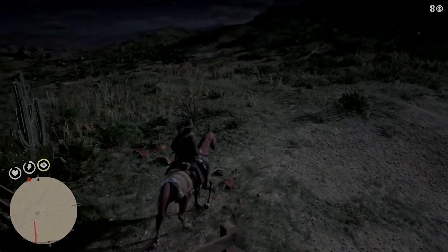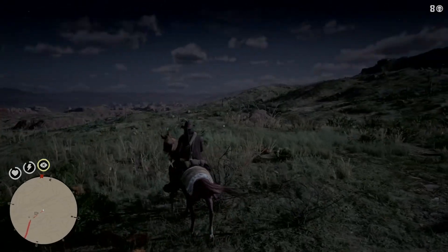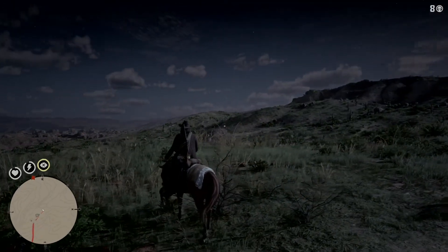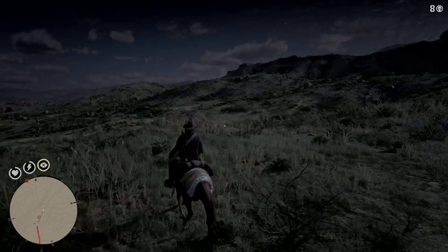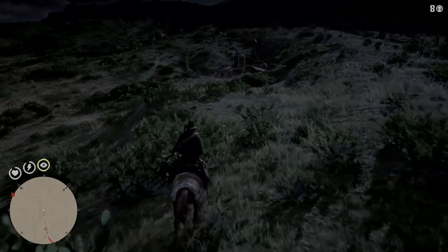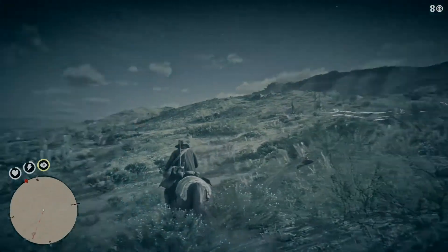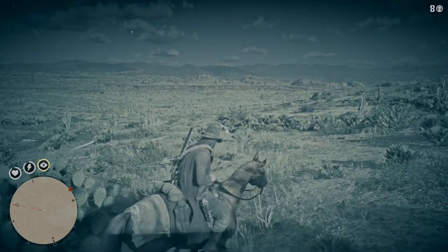From here what you want to do is head straight west. You can see I've got that marker over to the side there. You'll generally find them anywhere in the area. As you ride across, every now and then use your Eagle Eye — that will help you scan the area to spot any Cougars and stop them sneaking up on you.